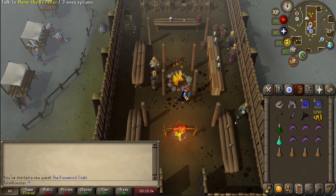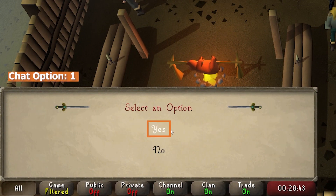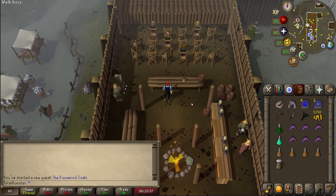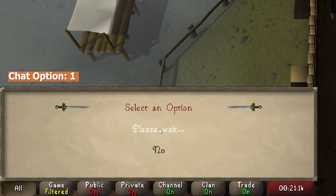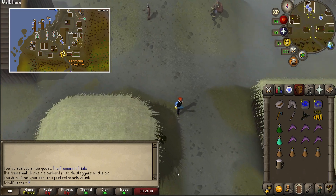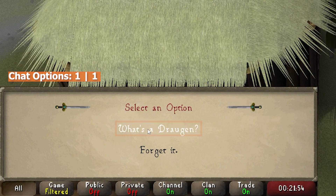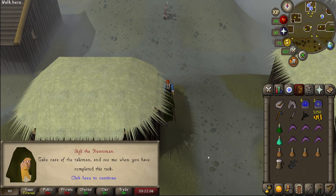Within the long hall, look for and chat to Manni the Reveller and after a bit of chat, say yes and agree to a drinking contest. Now from the table in the middle of the room, grab the beer tankard and the keg of beer before talking to Manni again and selecting yes to start the contest, which you will absolutely lose. Next, run south out of the building whereby you'll find Sigrid the Huntsman. Talk to Sigrid and spacebar through the chat before asking 'what's a Draugen?' and after a bit more chatter, select yes to agree to hunt it down. Sigrid will then hand you a Hunter's Talisman which will help you do just that.